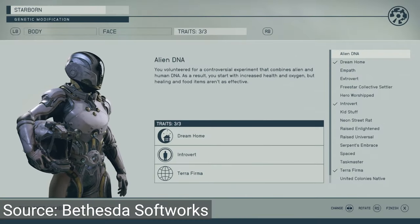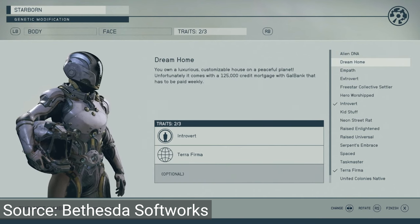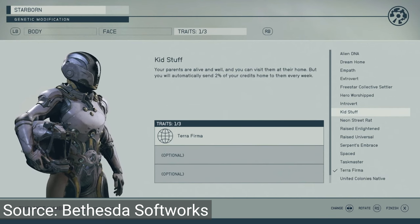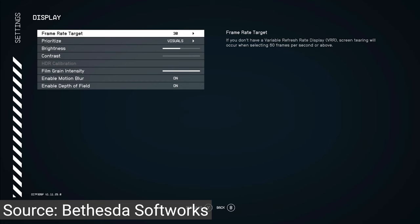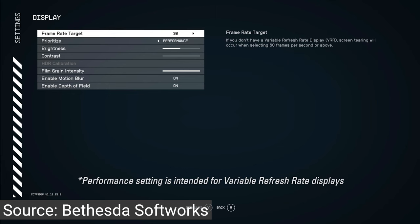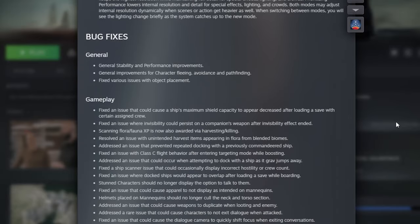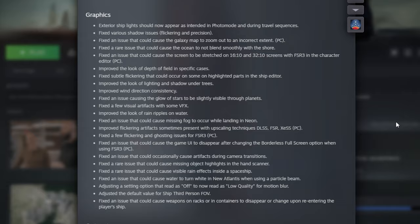Finally, there are a couple of small changes. If you now go into New Game Plus, you're also able to change the traits as well as your character, so you have that option. For Xbox players, you have new display settings for frame rate, as well as being able to prioritize whether you want better visuals or performance. They also list a lot of bug fixes for quests, graphics, and things like that.